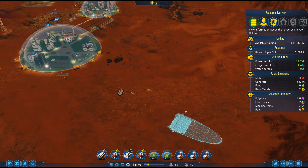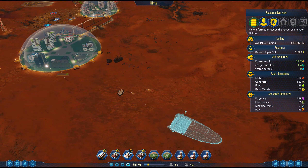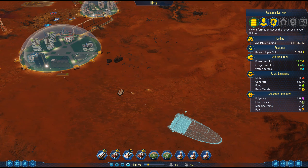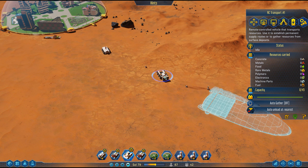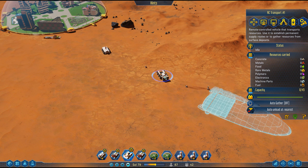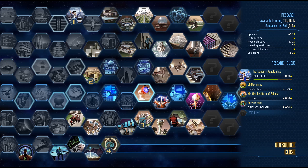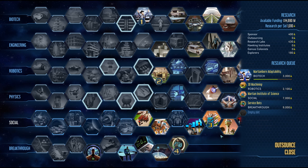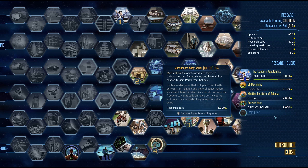Where are you stealing concrete from? These guys just need the machine parts and concrete, so they should just be bouncing back and forth now. Cable fault reported — of course there is. I wish there was a way to improve cable fault frequency because you lose a lot of resources just from cable faults, which can suck. Biotech: Martian colonists graduate faster in university — yeah, I knew about that one.